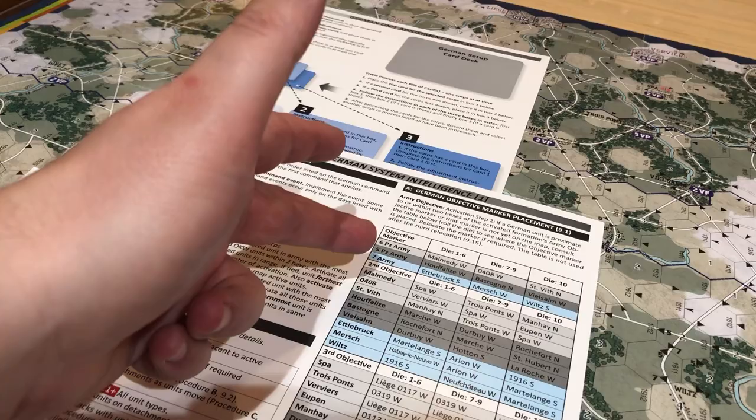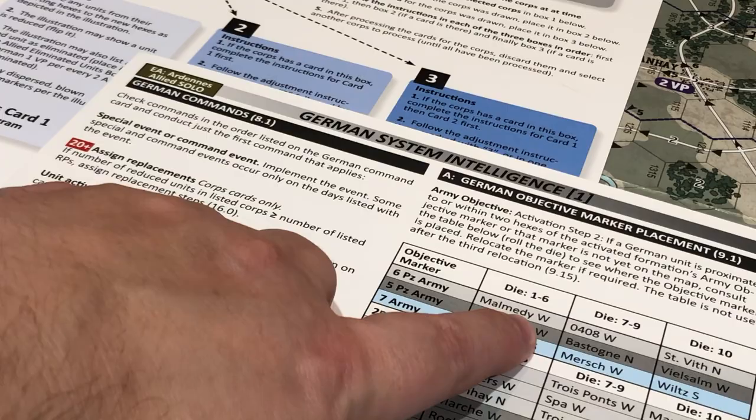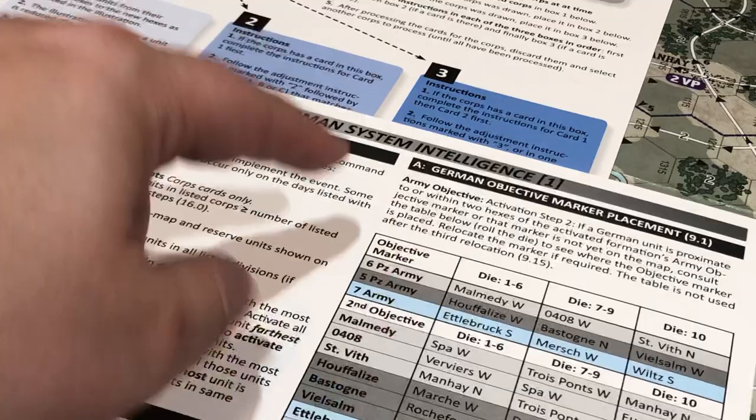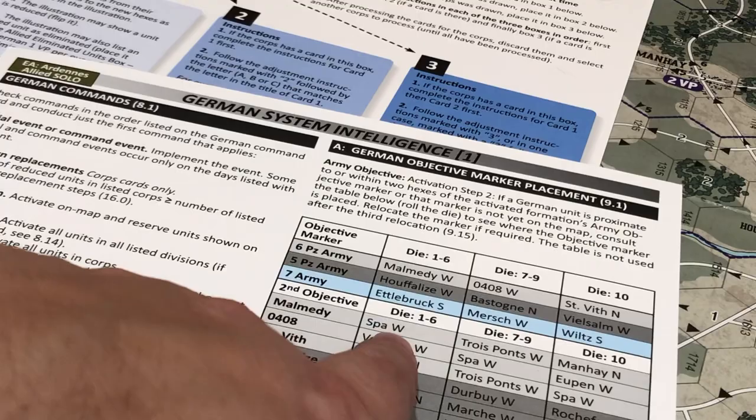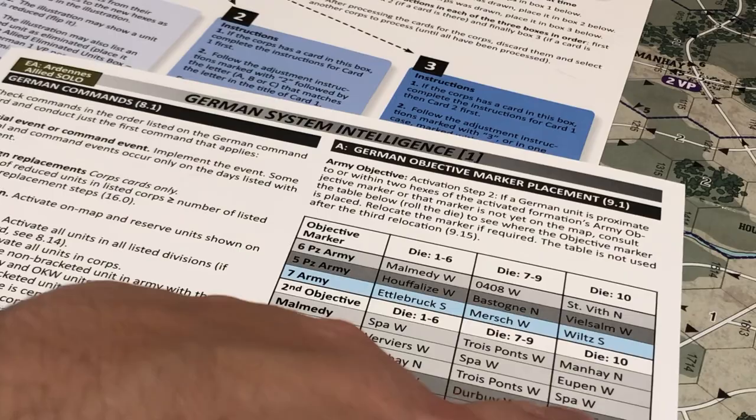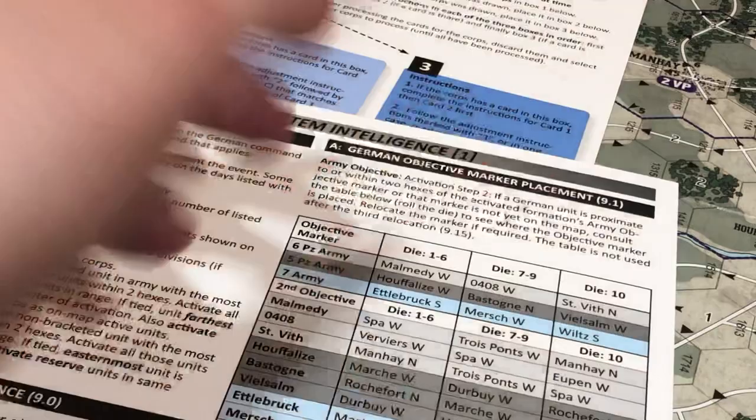If I roll 1 to 6, the 6th Panzer Army will have an objective on Malmedy, hex 408, or St. Vith. What's really cool is that if they accomplish their first objective and need a second, you roll a die again — but the options depend on what the first objective was. If it was Malmedy, the second objective is one of three specific ones. If it was St. Vith, it's three completely different ones. You can see how the secondary objective changes based on what the first objective was. And then there's a third objective further down — so it gets even more crazy.